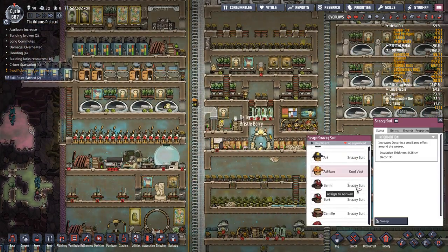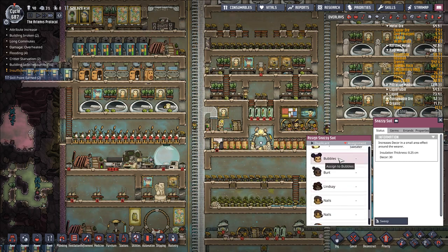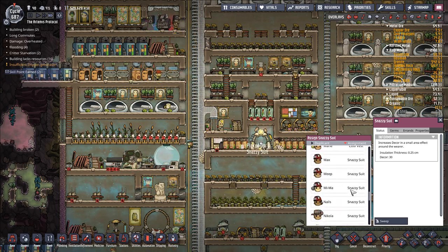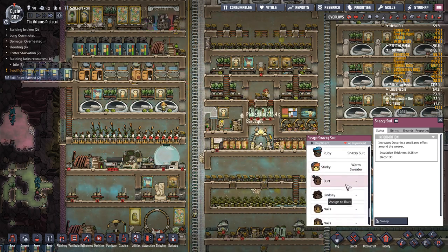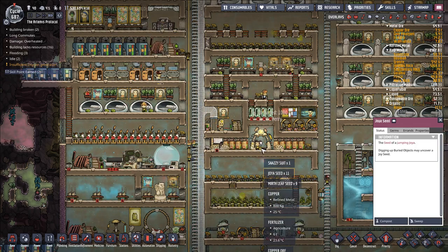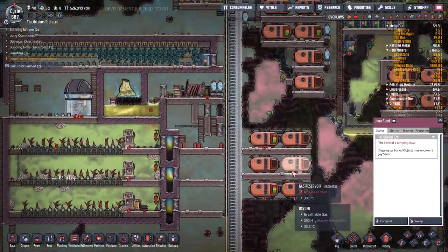Snazzy suits — anybody need a suit? Sure. Bubbles, you can have a suit. And let's give one to Bert as well. Is there any more here? No. Yeah, grab your suits. I should make more suits for the rest of our dupes.